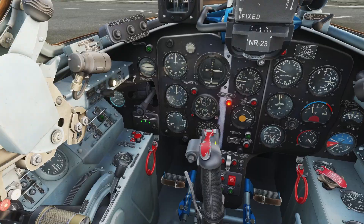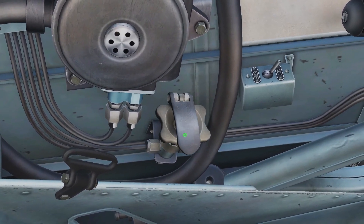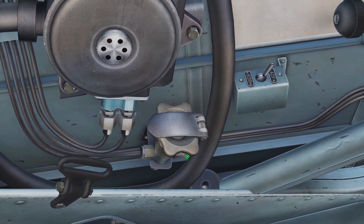Then you need to turn on the oxygen. On the left side, down here near the seat, there's this lever. You need to turn it all the way to the left to turn your oxygen on.